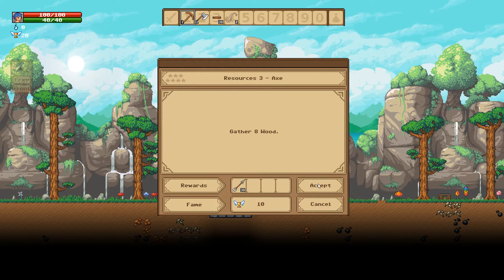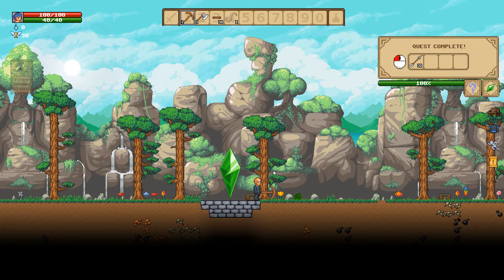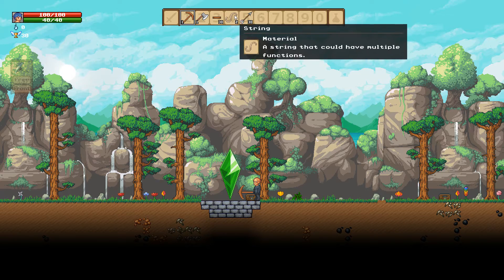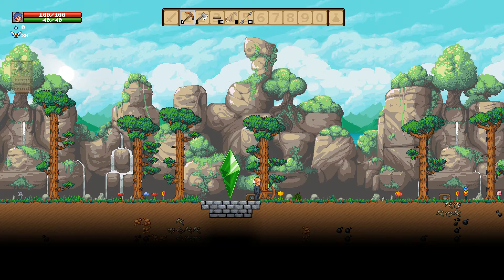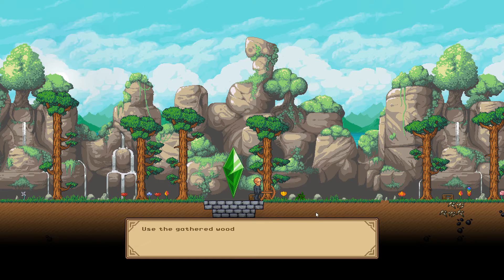We need to gather eight wood — we already did that from when I chopped down that tree. Now we got some arrows, and you can see what's being built up here — clearly working towards a bow eventually. Next: craft a wooden sword and then craft a torch. It's going to tell us to use the wood and coal to create a sword and torch.